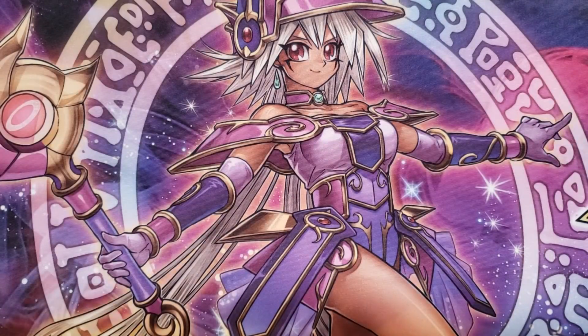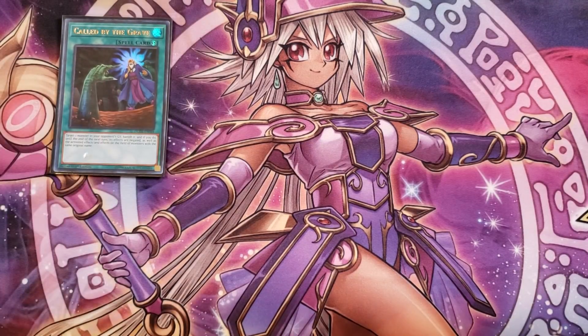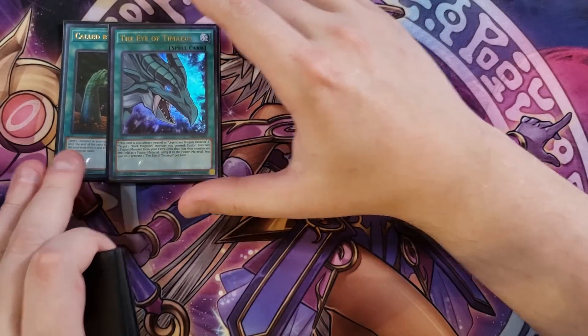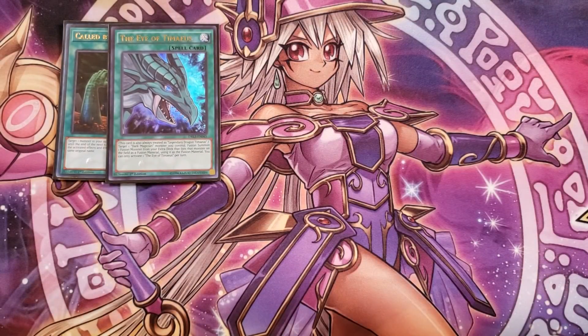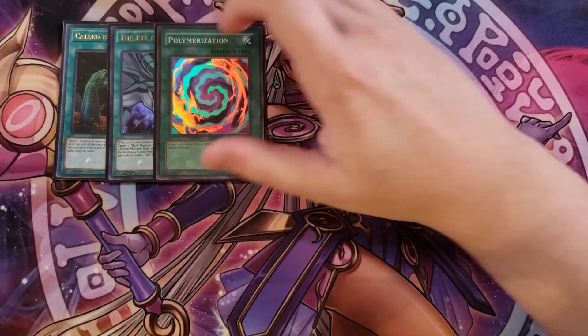For the spells, we play a single copy of Called by the Grave, which is really good to stop your opponent from all sorts of shenanigans with hand traps. One copy of Eye of Timaeus, because this card lets you send a Dark Magician from your field to the graveyard to special summon any fusion monster from your extra deck that lists Dark Magician as a material — such as Dark Paladin, Red-Eyes Dark Dragoon, The Dark Magicians, or Dark Magician the Dragon Knight.